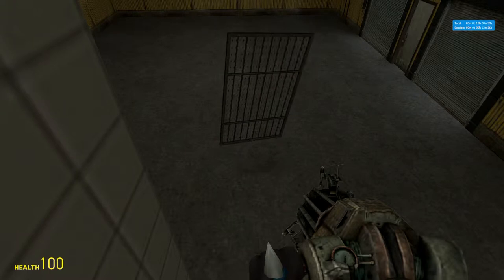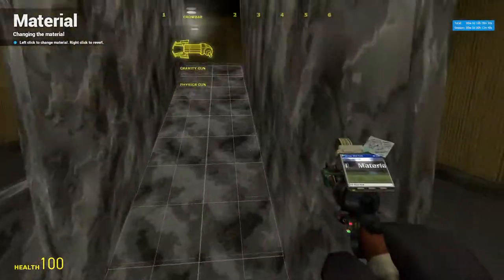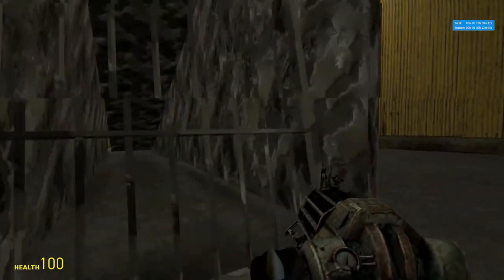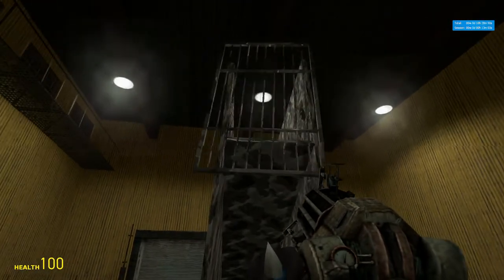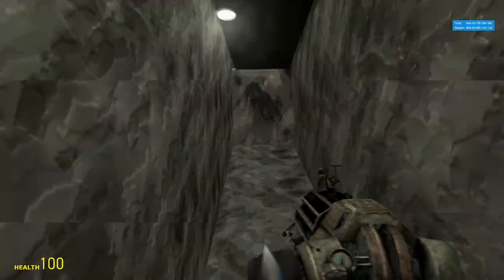You go up here, take your construction props — I like to use these. If you turn them around — this one should be good like that. I'm going to use the one-way material because then you can take this. Some servers I've been on have not allowed one-way props, so you could get in trouble for using that, but if you know the server allows those props and you've seen it before, go ahead.